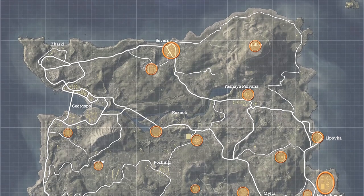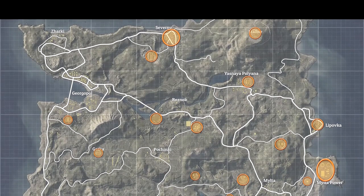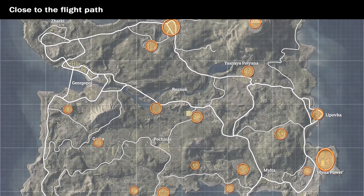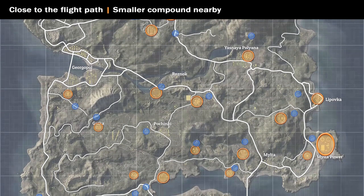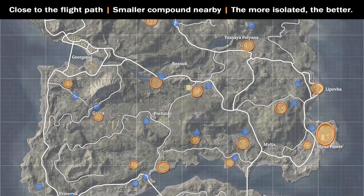The first step of hunting is picking the spot that you will eventually assault. The general rules are very simple: the spot needs to be relatively close to the flight path to make sure that at least one person goes for it. It also needs to have a smaller compound nearby, which is where we'll land. And lastly, it needs to be somewhat isolated, so that our target doesn't have an easy way to escape.